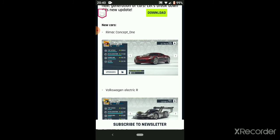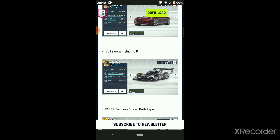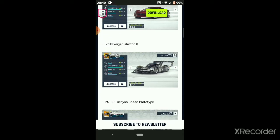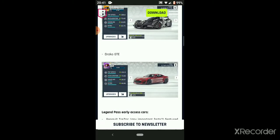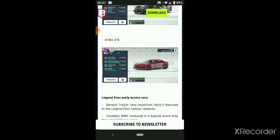First things first, we've got new cars. The Remag Concept 1, it's going to be an A-class car. The Volkswagen IDR, or Electric R as it's called, is a D-class car. The Racer Tachyon, which is an S-class car, and the Draco GTE, which is a B-class car.